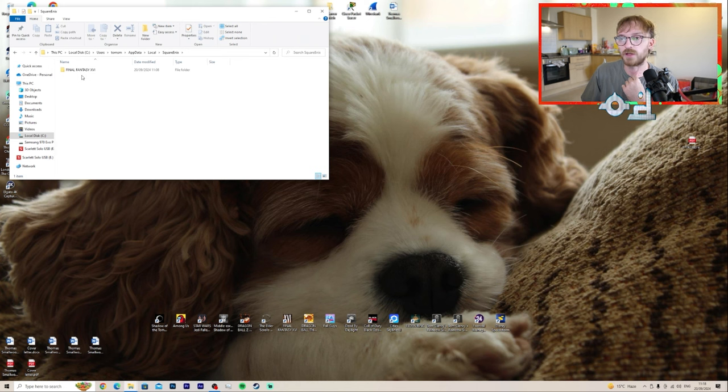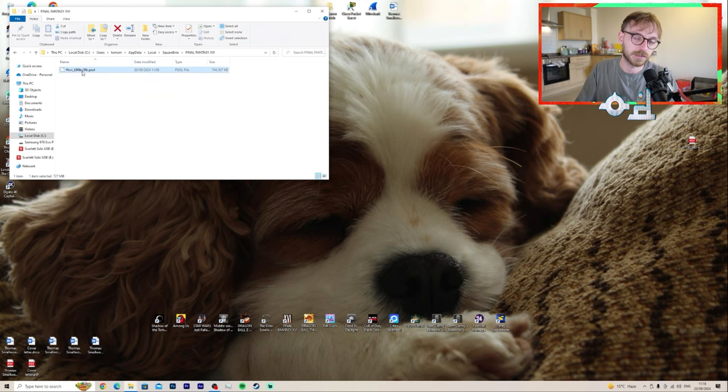Then scroll down to your Square Enix folder. At the moment I've only got Final Fantasy 16 in there, but if you have more Final Fantasy games like 15 or 7 Rebirth installed, they'll be in there too. Anyway, it's this file here that you need to look at — and we're going to delete that. I've already done it previously but I'm going to delete it and then load up the game and show you what it does. Boom, delete.